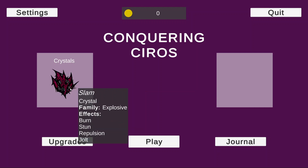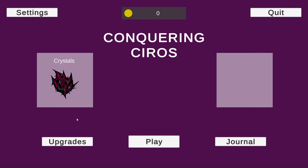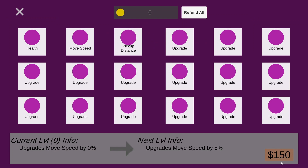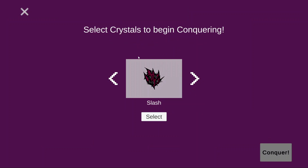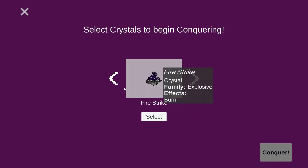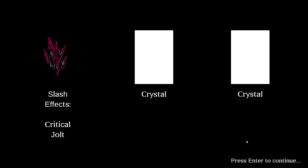We still have the ability to cycle through all the crystals that you have unlocked over here on the left, and then you can go into the upgrades and upgrade certain things if you have money. What we don't have right now are settings and the journal, but if you press play, you are able to pick a crystal. In the first run of the game, you'll be forced to pick Slap, and you'll be put directly into the game with that.